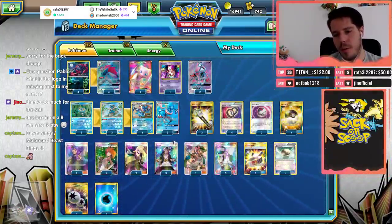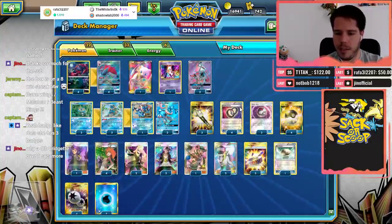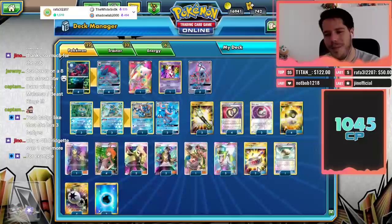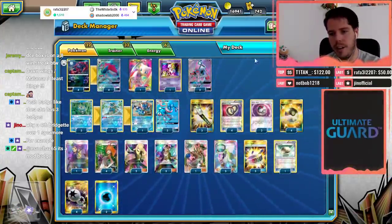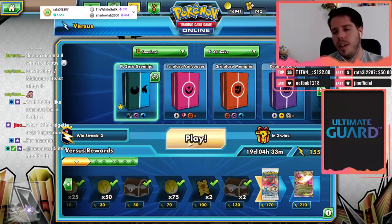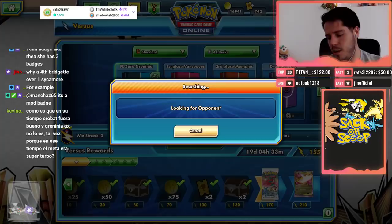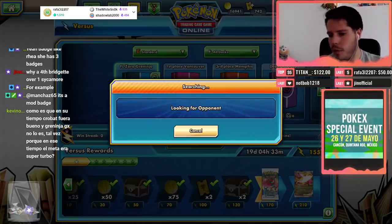The list runs double Cynthia, triple Guzma, one Mallow, triple N, and Acerola. Four Supporters, four Ultra Ball, four Puzzle of Time as standard for Zoroark decks. Triple Field Blower to make sure Carbotoxin isn't an issue. Triple Timer Ball to compensate for double tails and search Frogadiers and Greninjas into hand. Triple Choice Band, a single Float Stone, four DCEs and two Water Energy. It's updated from the list I showed on day one of Forbidden Light.